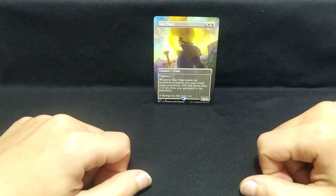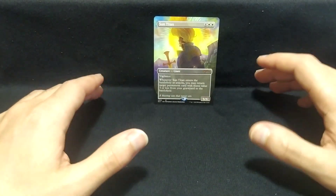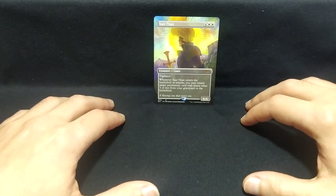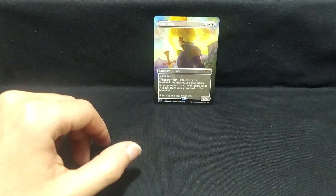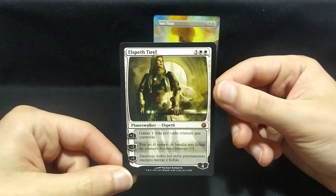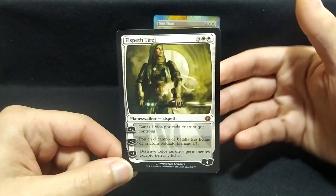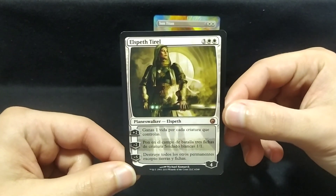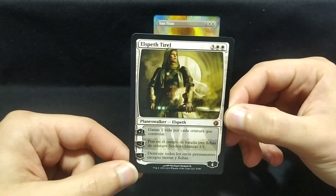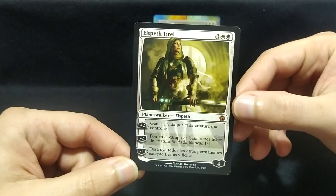Now, let me show you an extra card today from 2010. That's the typical way of saying it, right? And it's my first planeswalker ever. Here she is — Elspeth Tyrell. Now, the card is in Spanish like usual, but I don't think that's a problem. Everyone here speaks Spanish, right? So let's read what the card does.